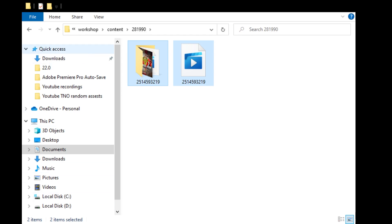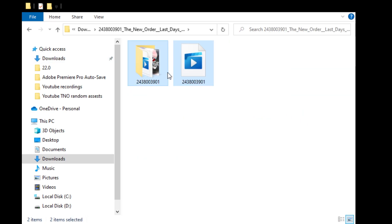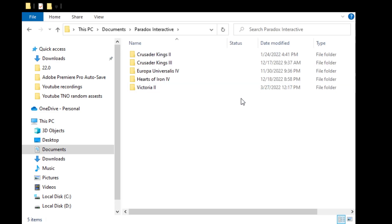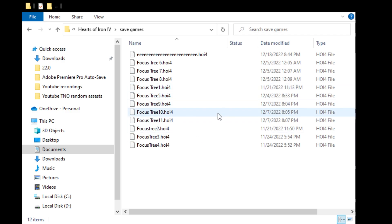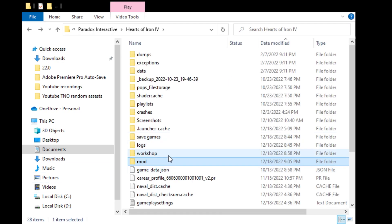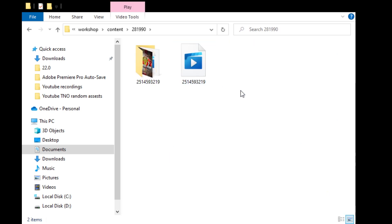Now we are going to go back into the New Order Last Days of Europe folder, select and copy those two files. Again, we'll navigate to Paradox Interactive, Hearts of Iron 4 — the save games are here so this is the correct one — and we are going to go into the Mod folder and paste. Then we're going back into Workshop and again pasting the mod there as well.